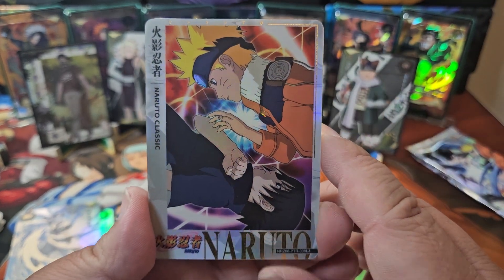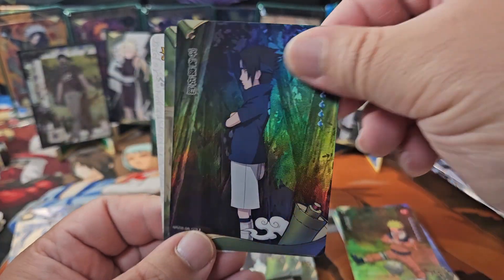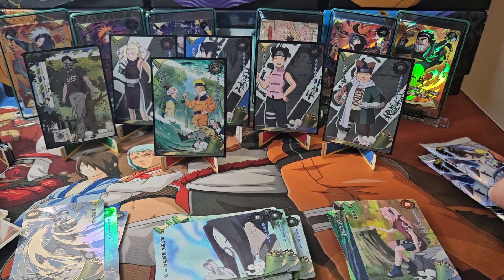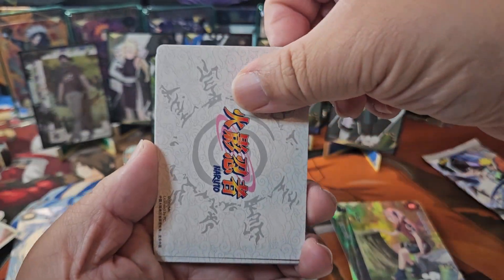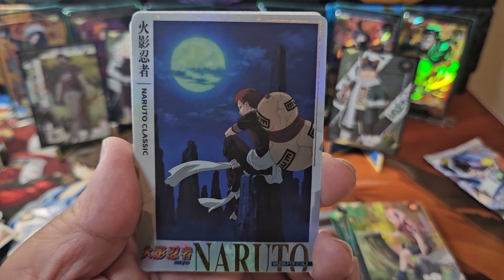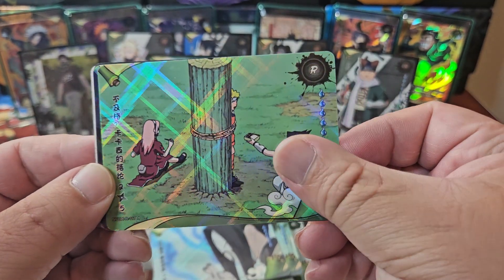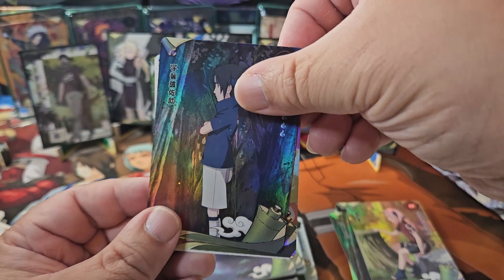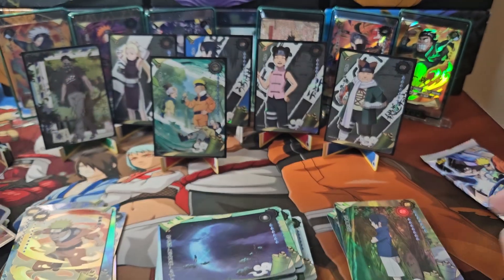I thought this box was going to be a little disappointing, but it's come back for real. Haku, and then Sasuke, another of the tree, and Sakura. Two packs left — we might not get anything else. We got a super cool pull though, that's great. This PTR card of Gaara — super cool, the atmosphere is phenomenal. We got some sharing time, and then we got the bros on the trees again — Sasuke. And this SSR of Naruto — very nice.